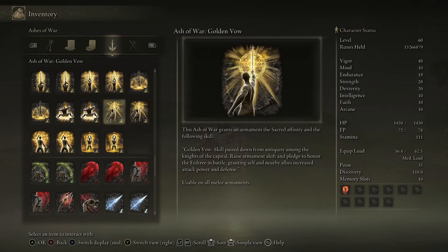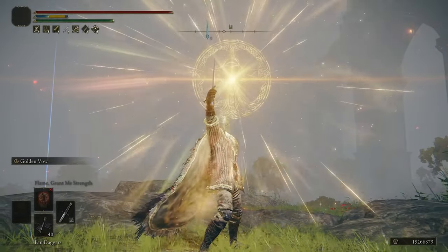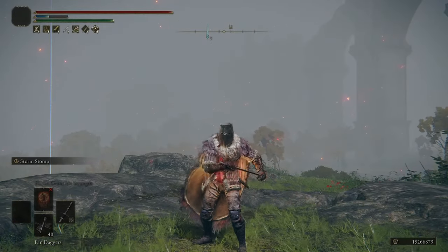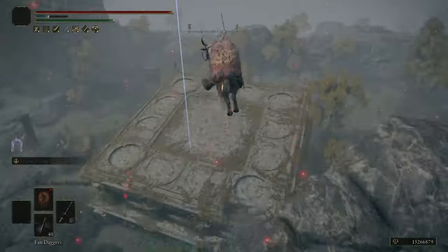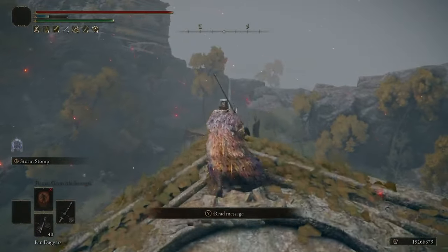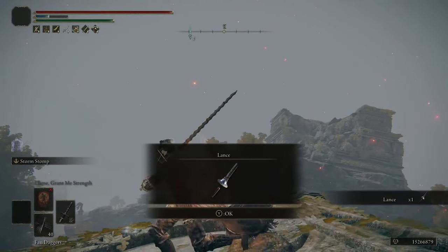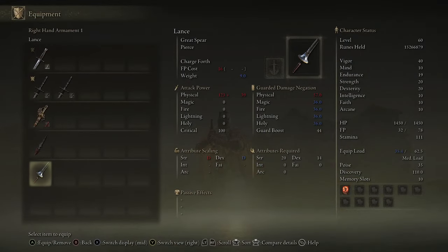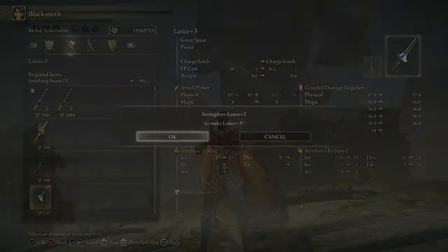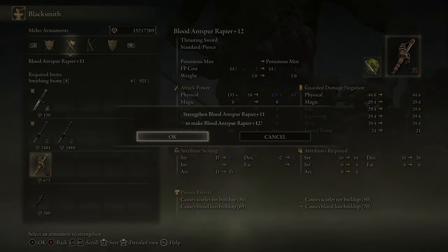You can put Golden Vow on any weapon — I like to use it on a dagger because it's light, so you don't have to worry about equip load as much. When you cast this buff, it lasts about 40 seconds and it buffs your damage and reduces the damage you take. Also right nearby there's a ruin you can jump down to, and this has the Lance Great Spear on it. This requires 20 Strength and 14 Dex to wield, so you can two-hand it if you have 14 Strength. We're going to put Impaling Thrust on this — make sure you upgrade it so you actually do a good amount of damage.